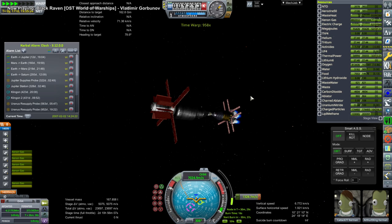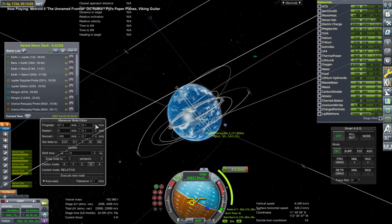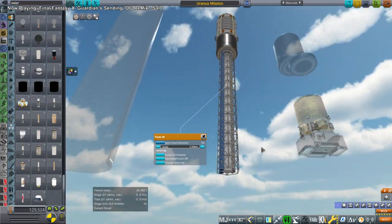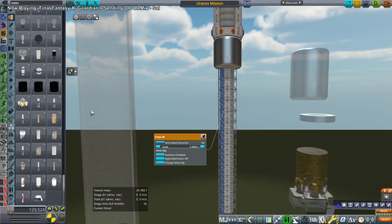Here we switched over to the ion engines, which we can do time warp with, to finish that off once we were far enough away from Mercury that it didn't really make much of a difference which one we used. So here we are plotting our correction to approach Earth, and they are on their way. There will have to be a midcourse correction though.